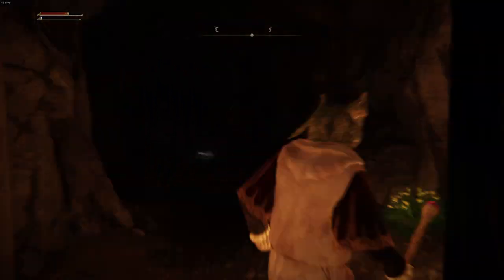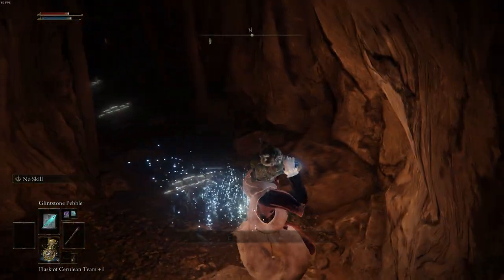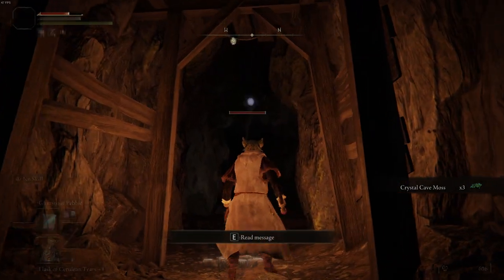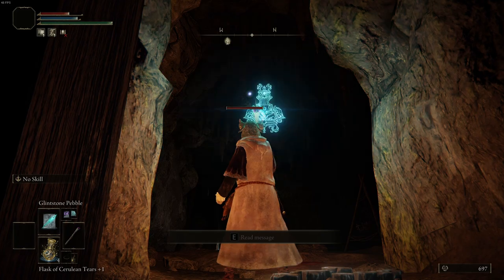Just follow the cave path along directly across until you find this pool of acid. There are several dormant bats in this room, so pew-pew them with impunity, and then grab your reward from the poisonous lake.